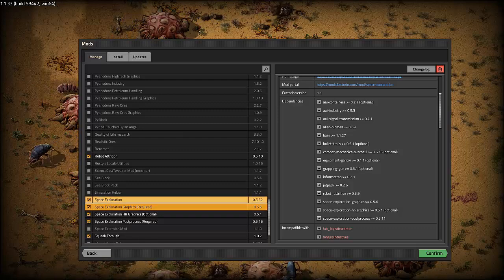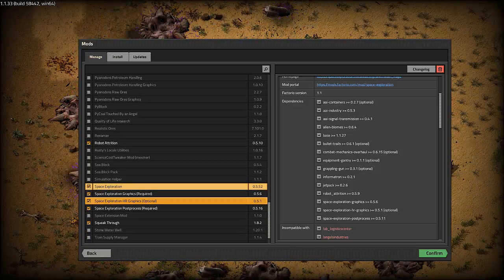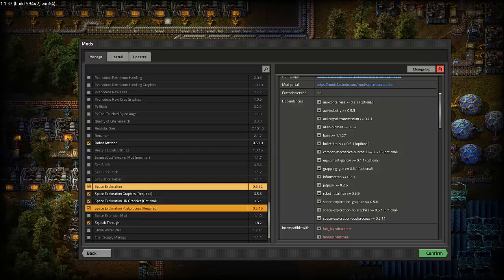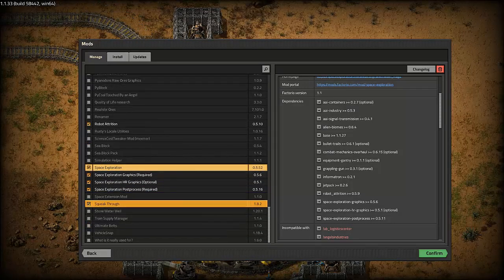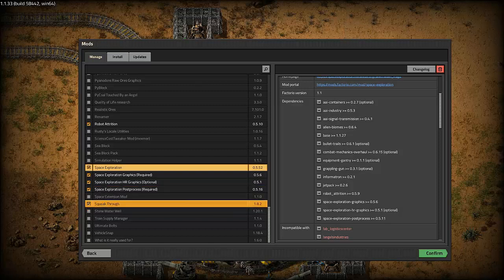The graphics mod gives you all the nice graphics for the new buildings and things along those lines. I also have the HR graphics so they look even better. Post process is kind of a coder hack — there is stuff that Arendelle needs loaded at the very end after everything else is done, so this is a nice way of making sure that final set of stuff is handled. And then lastly is squeak through. Not too often in a normal world do I find myself needing squeak through, but it is handy sometimes to be able to get between a couple of buildings.